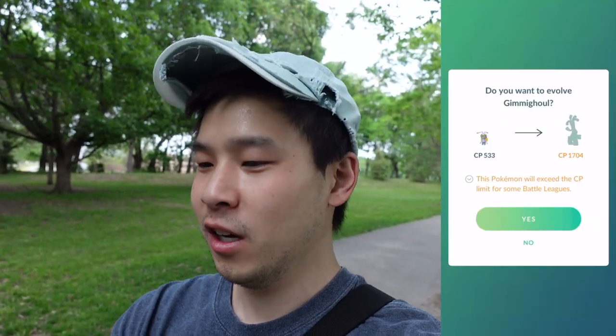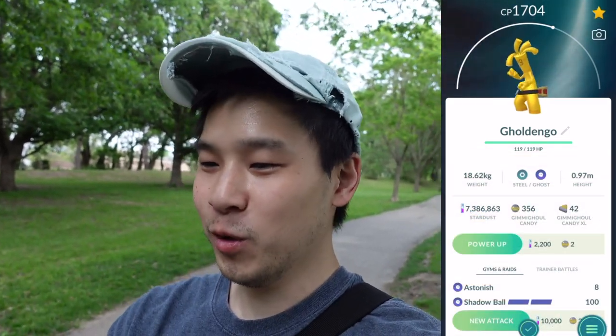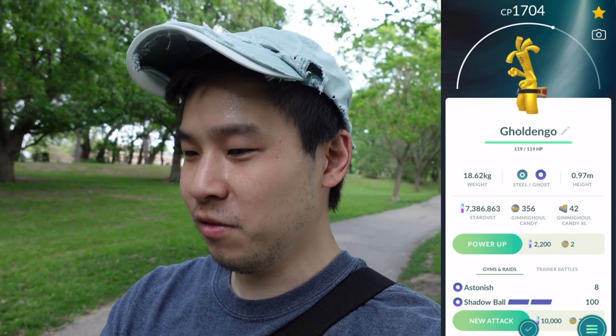We got our Gimmighoul over here — got this last night from my friend Wendy from a trade. 98% Gimmighoul. I think that's definitely my best one. Let's just send it all the way to a Gholdengo, because I really want the Gholdengo. I love the Gholdengo. The pure gold on that guy looks amazing, and he's got the little fanny pack too, which is pretty unique. There it is — Gholdengo in Pokemon Go, Dex Entry Gholdengo. 98%, and it's a great ghost type. Finally evolved it and finally got a decent one.